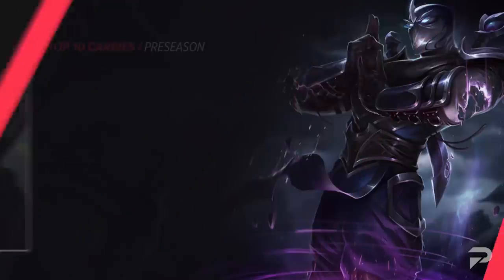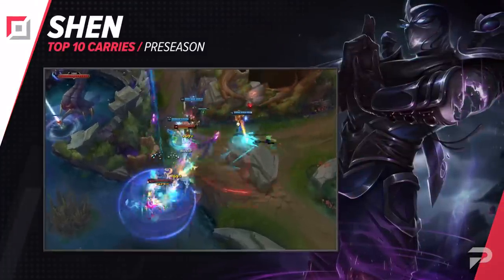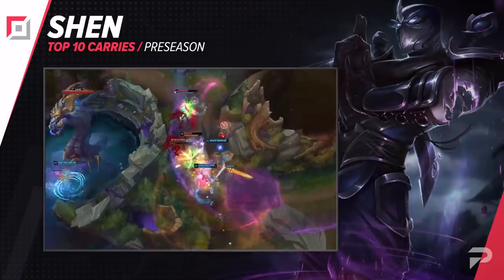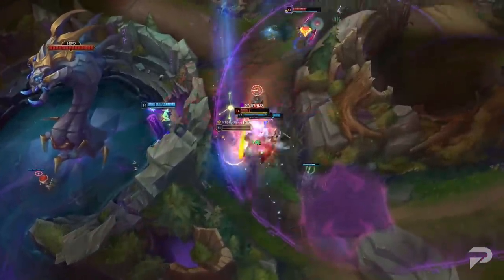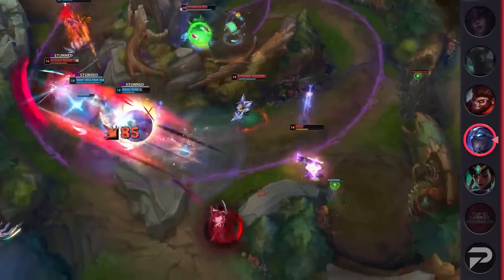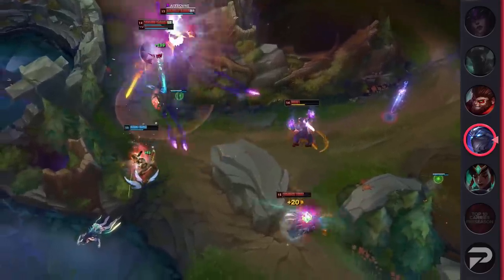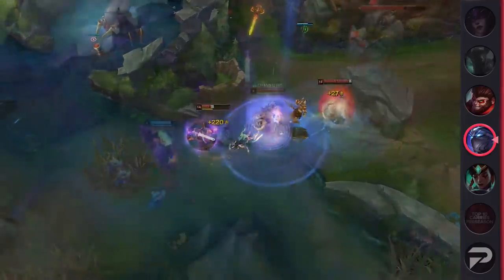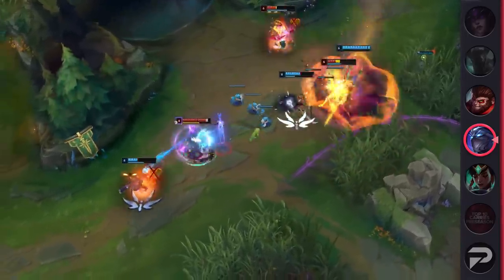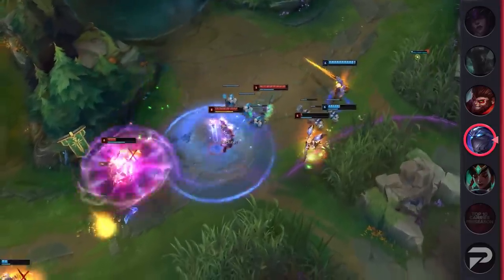Diving into our next pick, we've got Tank Ninja Shen Top. Shen has been a powerful champion for quite a while now. Between his insane percentage HP damage and his game-changing ultimate, he's a great pick. Ever since the teleport rework, Shen has only gotten stronger due to his ability to impact the map. With these new items and a meta that favors tankier champions, Shen is the perfect fit for any team that needs both a tank and some utility.